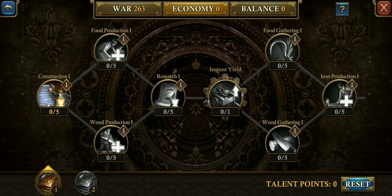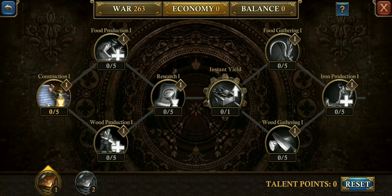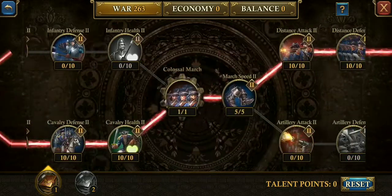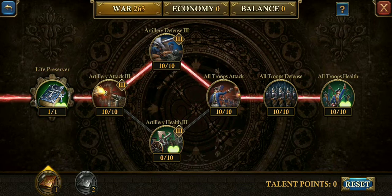So that's my thoughts on economy, which is used for construction and gathering. Now we're going to go to war. I'm going to be honest — most of my points stay in war, I hardly switch. My suggestion for war is to just push it as far as you can to get to the end. I worked really hard to get to the end for the all-troop attack, all-troop defense, and all-troop health.